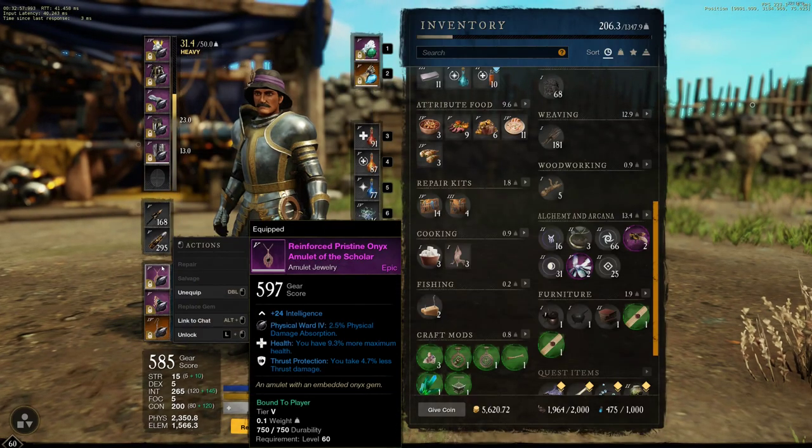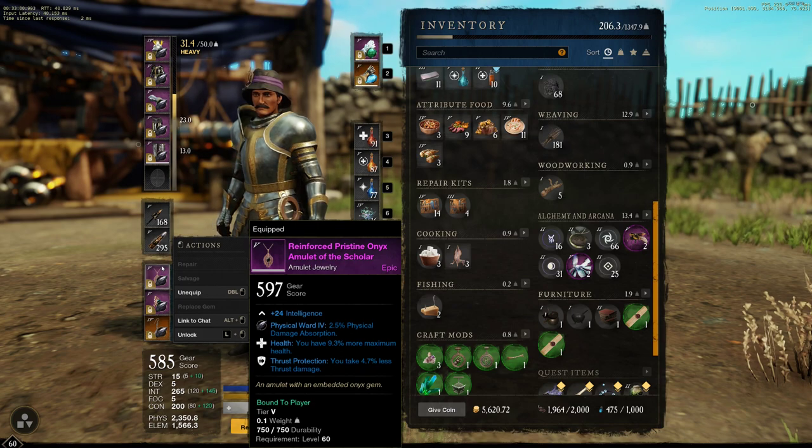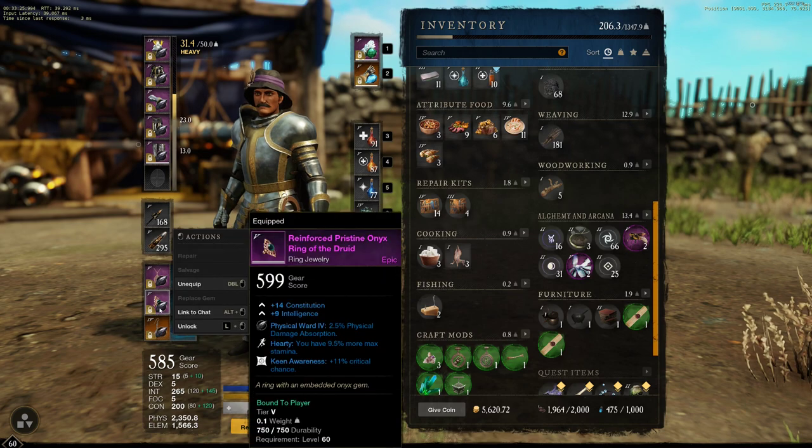On our jewellery: health on your neck is probably the best perk you could ever have. Thrust protection is good — it protects you from muskets, rapiers, spears, bows — lots of things people like to run in Outpost Rush. But I would prefer to have Divine on it to increase the amount of heals I'm doing to myself, which as we get further into the build you'll see is quite a lot. On the ring we've got Hardy and Keen Awareness. Hardy increases your stamina total, which allows you to have a third dodge in heavy armor as well as full light. And Keen Awareness is a massive damage increase — crit chance — nothing even comes close to it on rings.